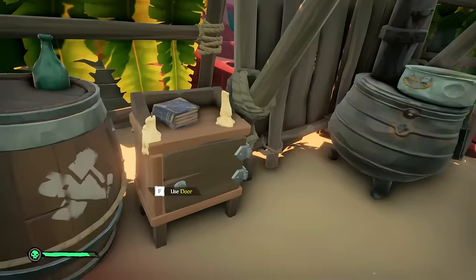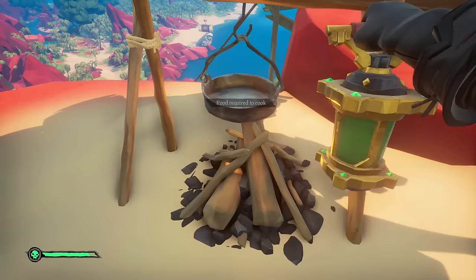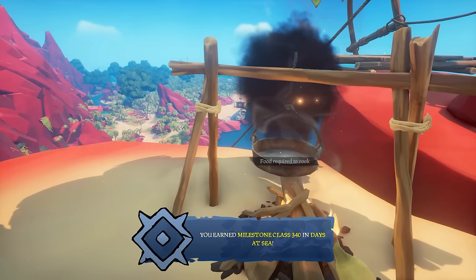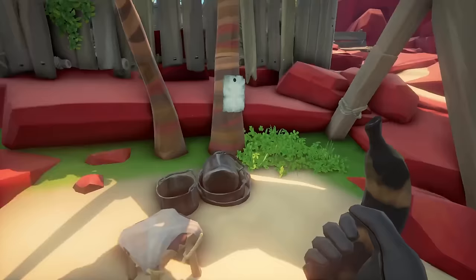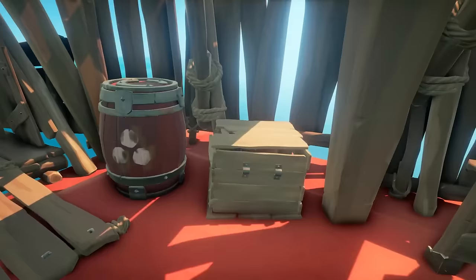To make banana grease, read the recipe on the table to the right. Grab wood and bananas from the supply chest. Go outside to the right and use the campfire — use planks on it, hold right click to hold out your lantern and ignite it to start a fire. You need three burnt bananas, two coconut shells, and suntan oil. Cook bananas over the fire until they're black, take them off, and put them in the pot inside the hut — repeat until you have three burnt bananas added to the pot.